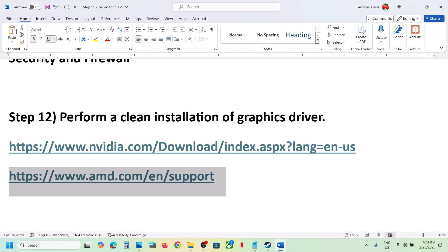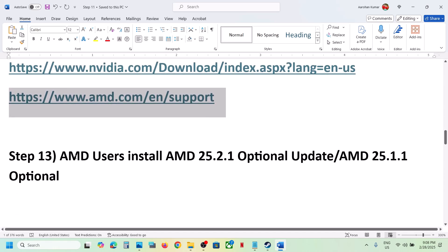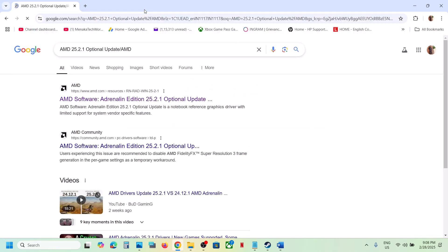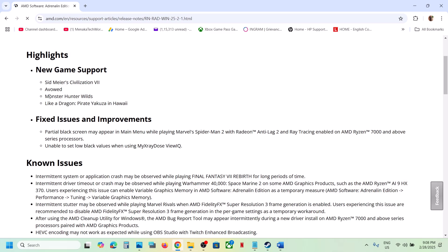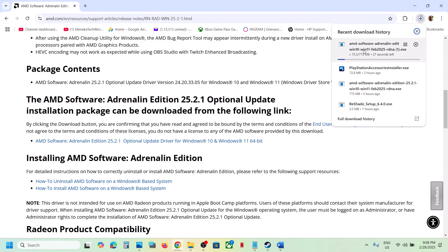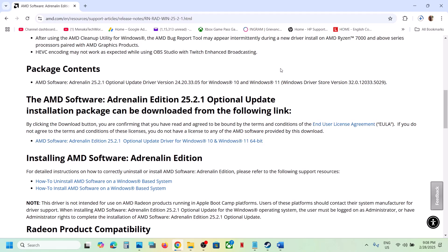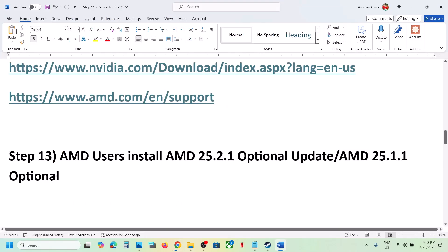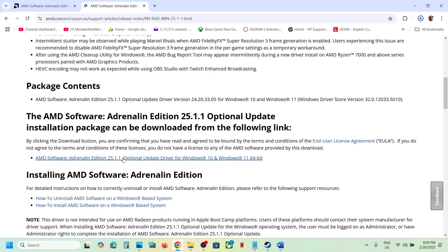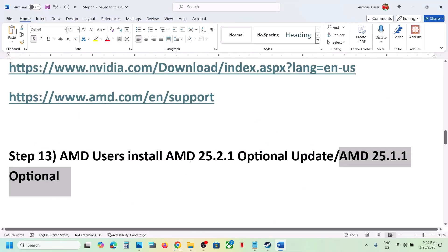For AMD users, first uninstall the current graphics card driver, restart your computer, go to the AMD website, select your card, and install the latest driver. Also install the AMD optional update 25.2.1 — search for it in Google, go to the AMD website, find the Monster Hunter Wilds new game support section, and download it. You can also try AMD 25.1.1 optional update. Install, restart your computer, and launch the game.